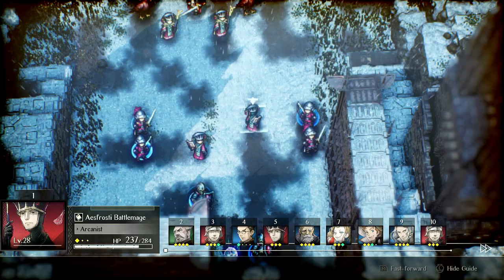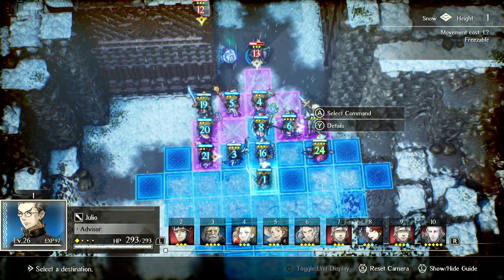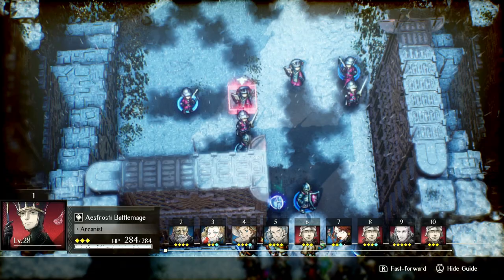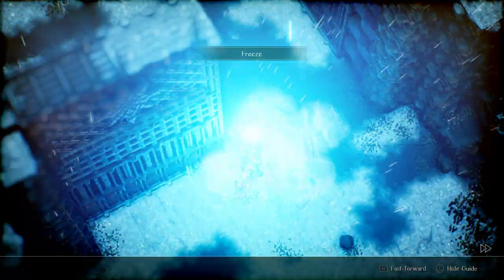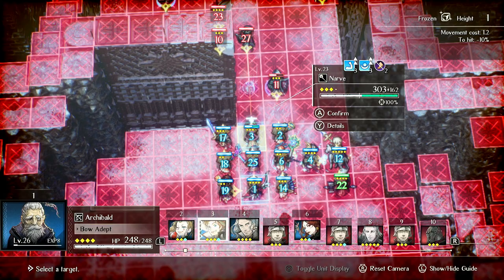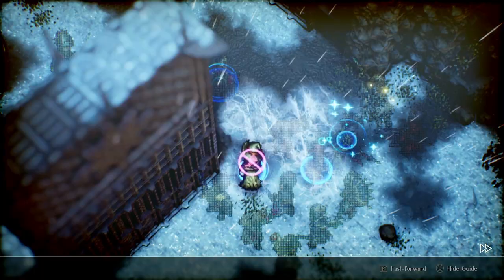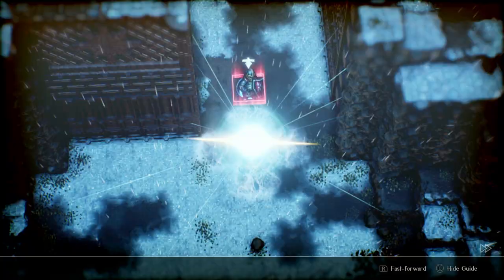That guy's retreating for some reason. Narve, have a damage buff. Narve and Sarah should switch places over time. This dude's about to nuke us. I'm just going to do this — we want to deal damage. Hit the mage. Good job, Archibald.